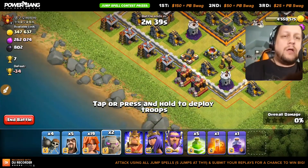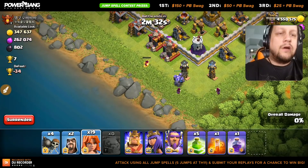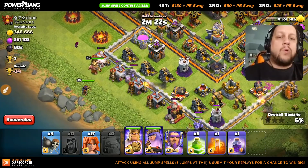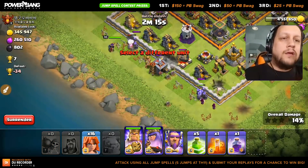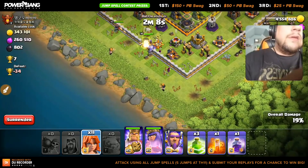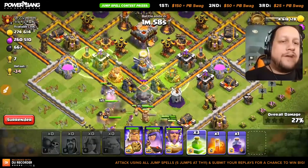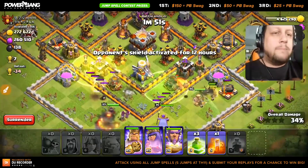Here we go — we're going to drop in a couple of golems. A wizard right away! I'm going to drop in a couple of valks — I knew there'd be some stuff out here. We're going to drop in a king and a queen, and one more just like so. Sending in wall breakers — this is actually going okay so far. We're going to go right here like we talked about. I'm going to send in all of my valkyries with the warden. I do have a rage spell in the CC — I messed up on that part, so I'll have to fix that next time.